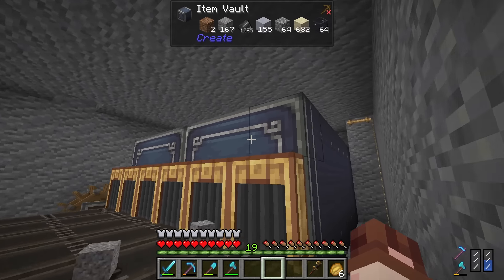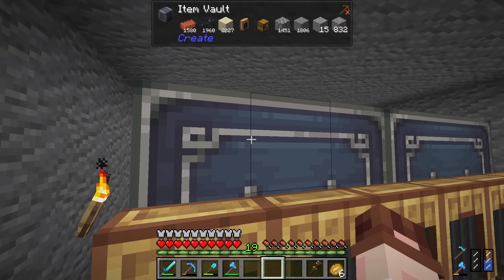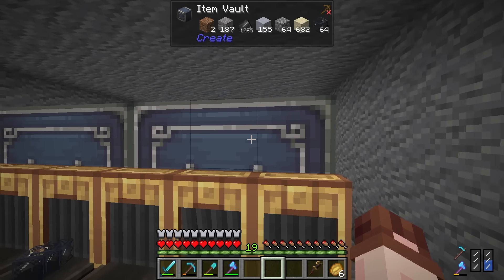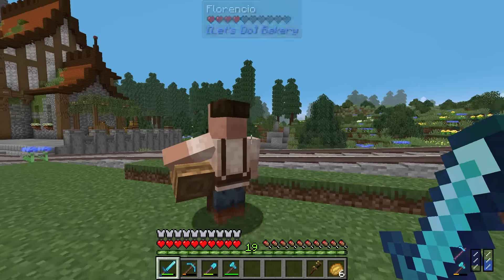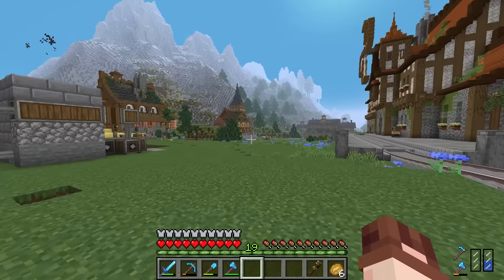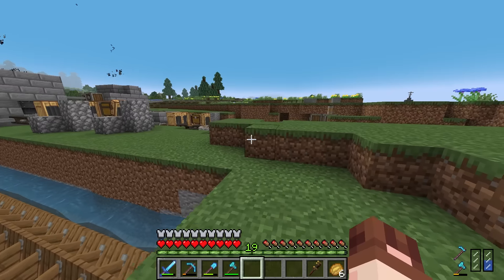The storage system is working — loads of items coming in: gravel, flint, clay, cobble, sand, glass. I wish there was some visual indicator of how full the vaults are; I might research that. One thing we'll definitely do is hook up these item vaults to the main storage system so we can actually access all the items, but for now I kind of want to work on some building.